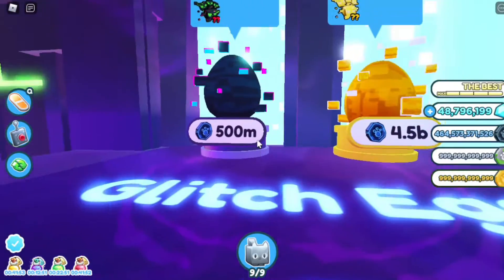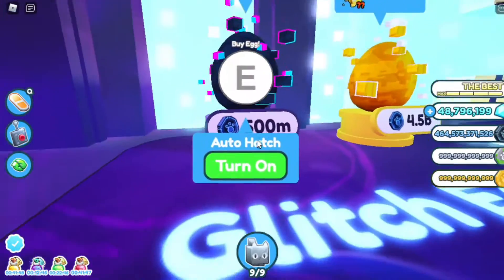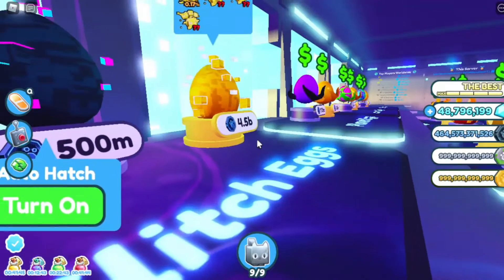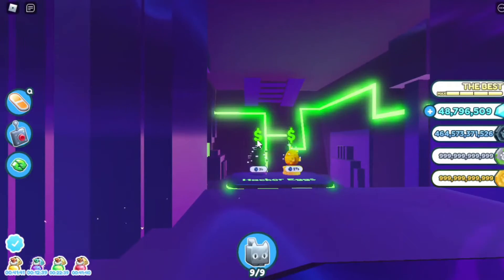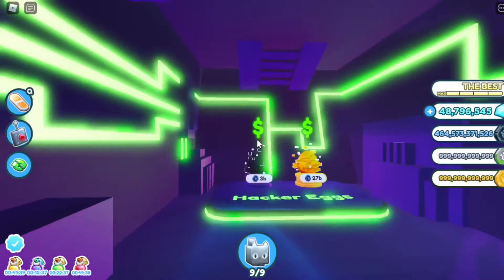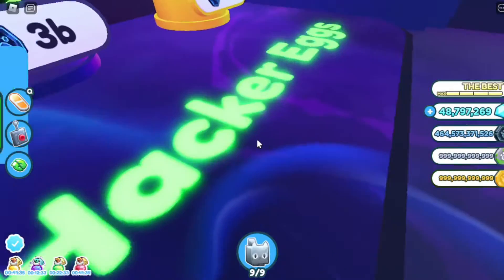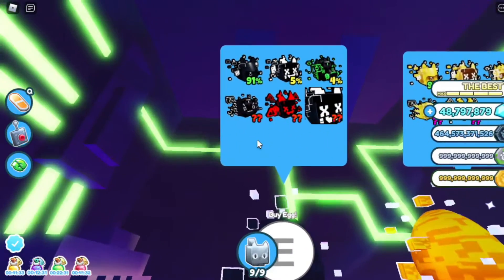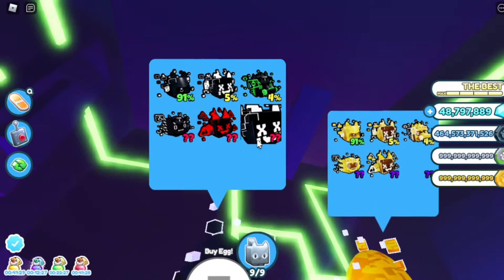Here's the glitch egg, as I mentioned in the leaks. There it is — this is the last one, but not in the way you think. There's one more. Here's another egg — the hacker egg. There are the pets you can collect, including the huge hacker cat.